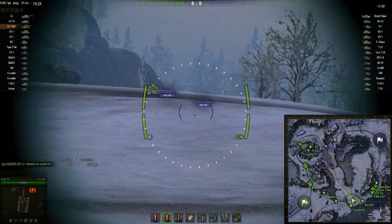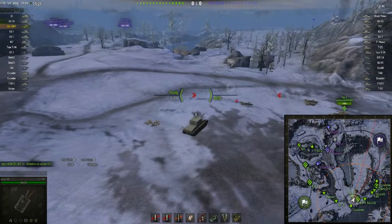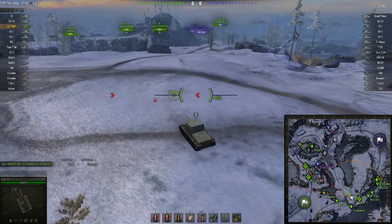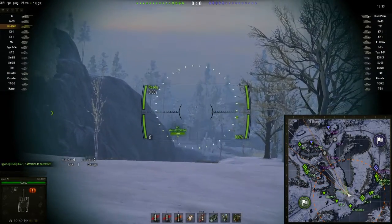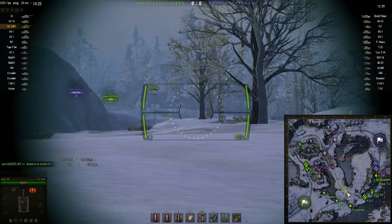Anyway, there's been a bit of a lemming train to the south, and he's not quite decided what to do, but he's going to try and support the northern flank. This is interesting matchmaking given that it's mostly tier 5s, two tier 6s on each team, and then a tier 7.